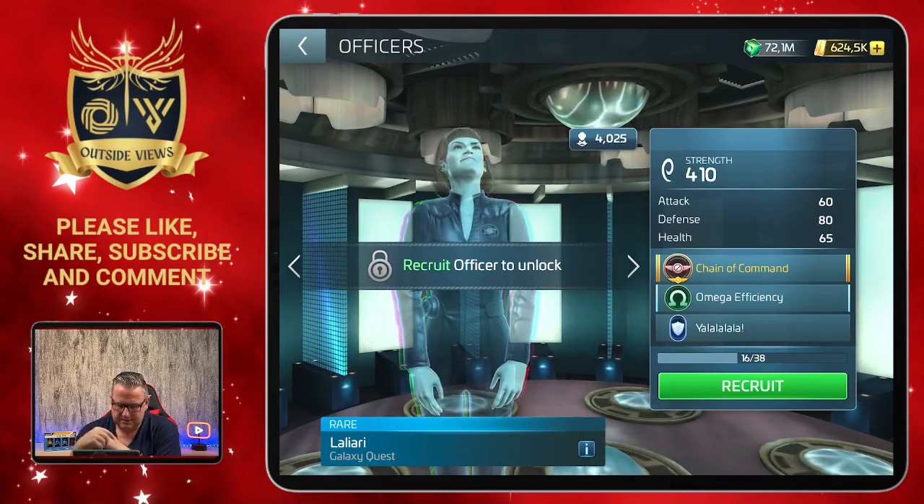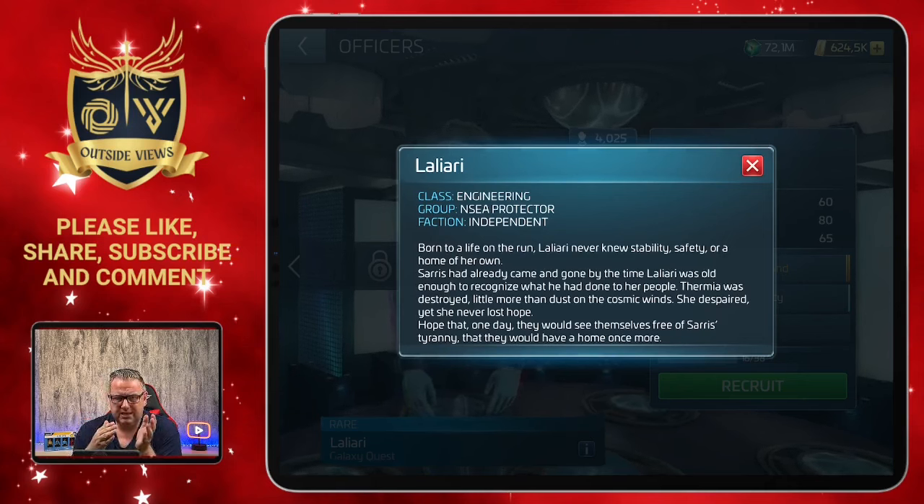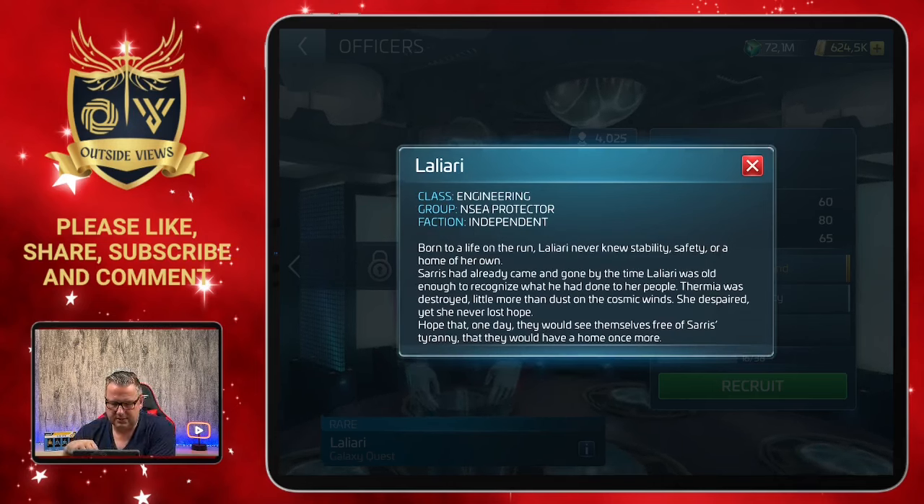Laliari is class Engineering, which means you need Engineering badges to upgrade her. She's from the group NSEA Protector, which means if she's on the bridge with a captain of that group she can give synergy to that captain. It says faction independent, which in the past meant you need independent credits, but I expect that when I finally have those officers I will need something like raw Omega Trallium or liquid Omega Trallium to upgrade them - they did that with mirror crews and I expect the same for the Protector crew.